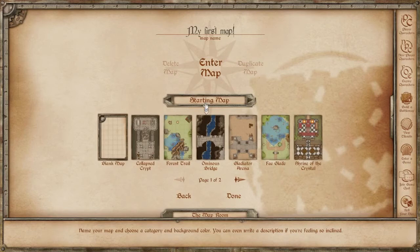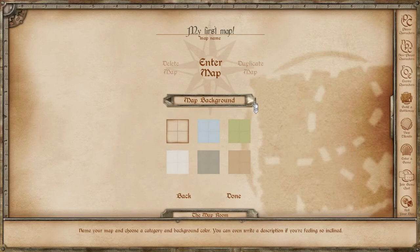There are also some other options. You can click on the arrows next to the title here at Starting Map and you can choose a background: blue, green, white, gray, dark parchment, or the regular parchment.